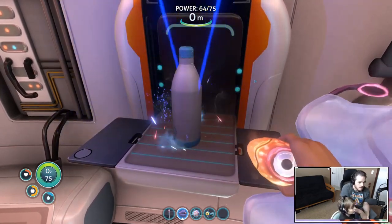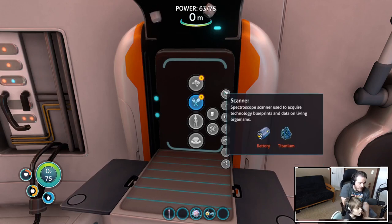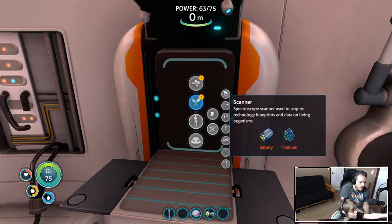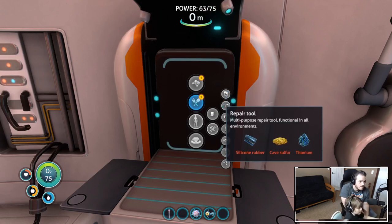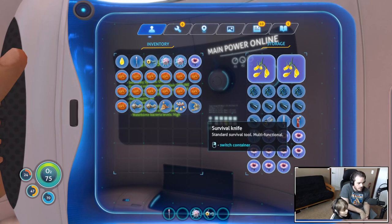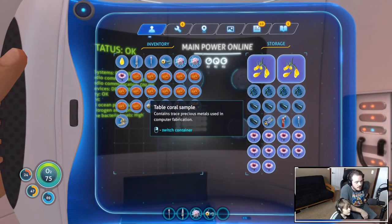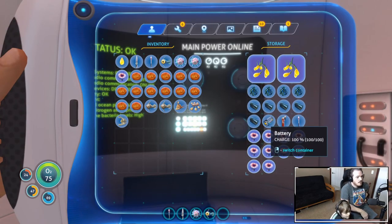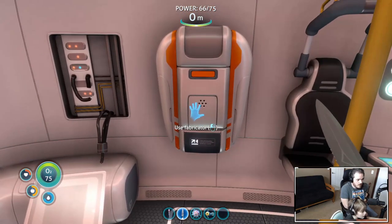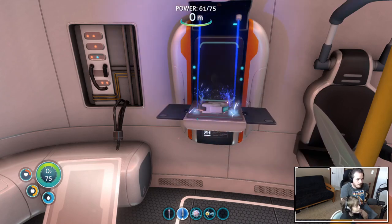I'm making water - I think you finally got your water problem taken care of! Okay, the repair tool only needs cave sulfur, so we need to find some caves. The scanner needs battery and titanium. We have titanium, and we made a battery. Can we put our knife back in our inventory? Why don't you grab that battery and some titanium - I think you can make a scanner. Good job dude!